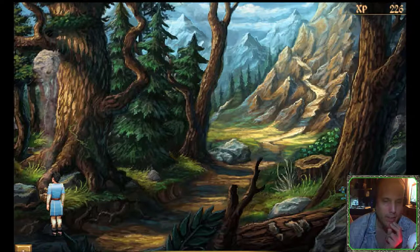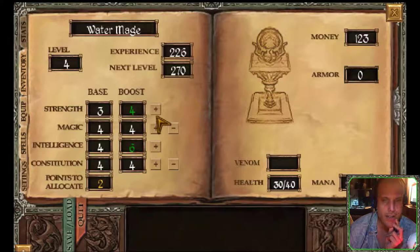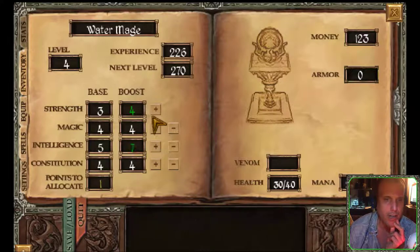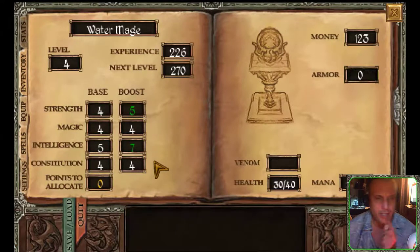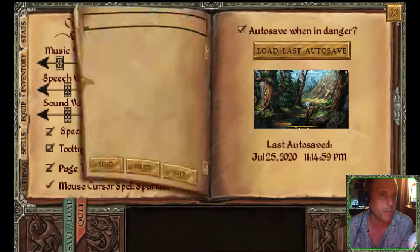Apply experience points: Constitution, Magic, Intelligence, and Strength. Save the game.